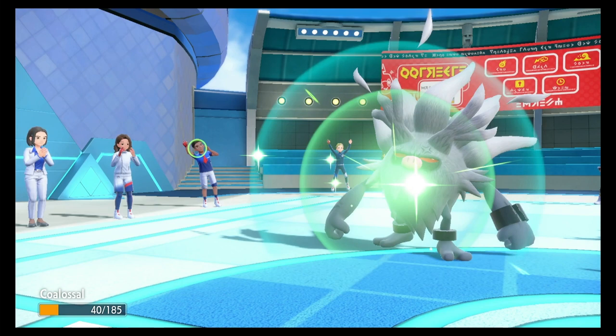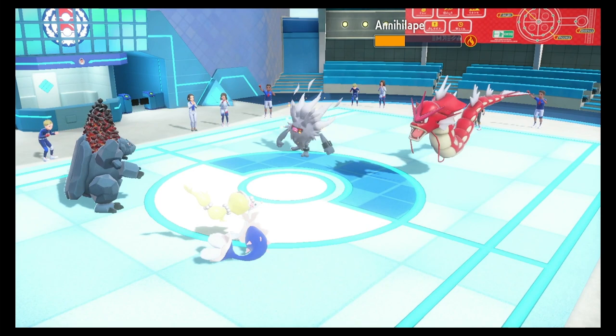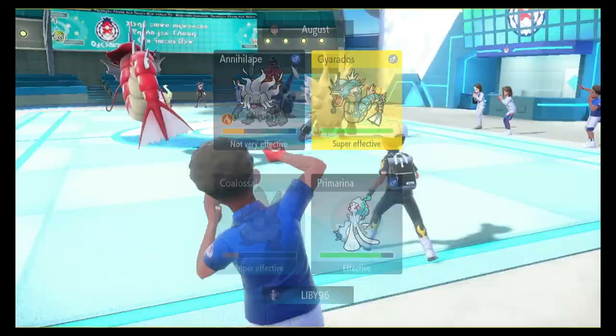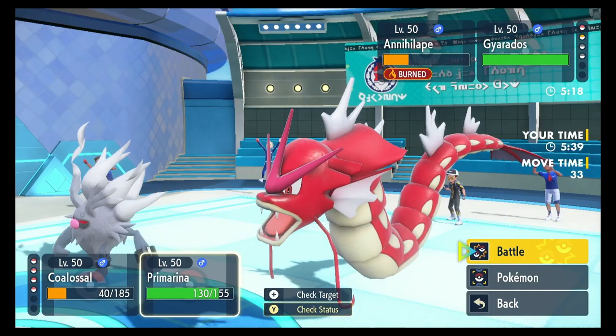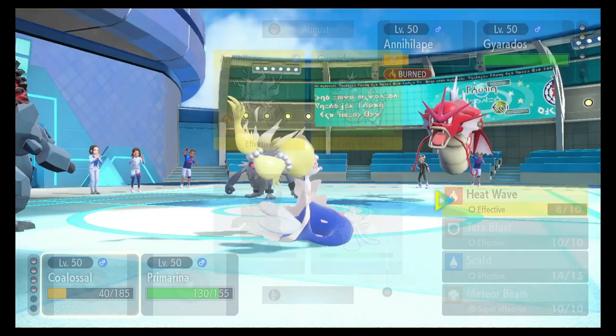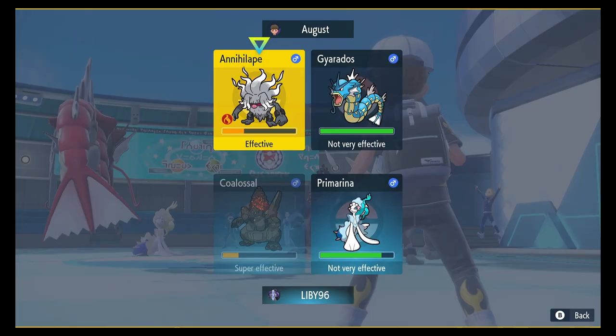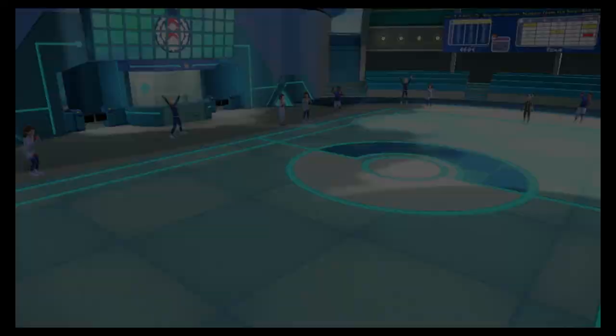Moonblast comes out on Annihilape — survives but minus two Special Attack. Should I Meteor Beam and go for Gyarados? I'm going to take out the Annihilape — going Scald again or maybe Heat Wave for chip damage. I'm going to do the same thing: Moonblast and Scald. Battle cancelled — you know what? Perfect. I will take the win. Thank you August, see you in August.